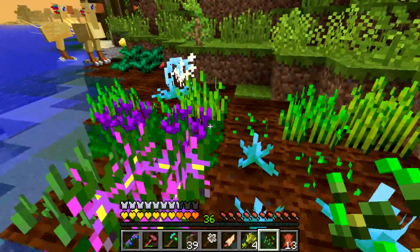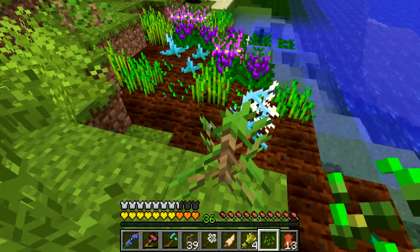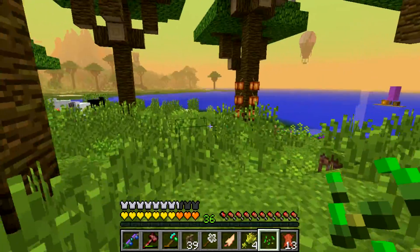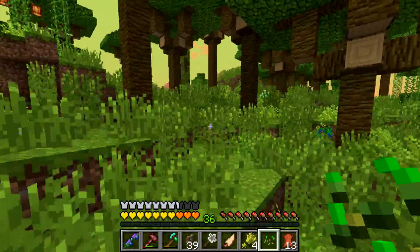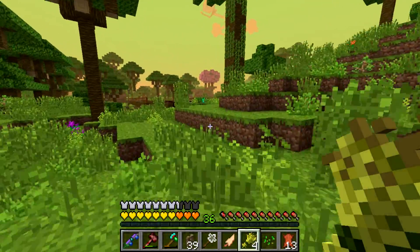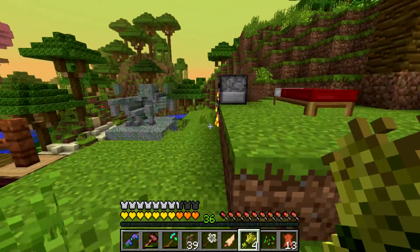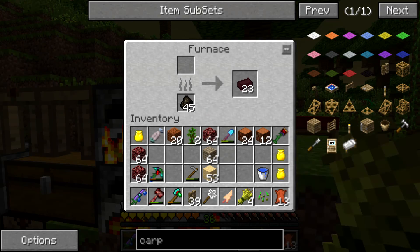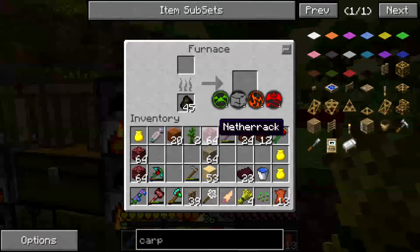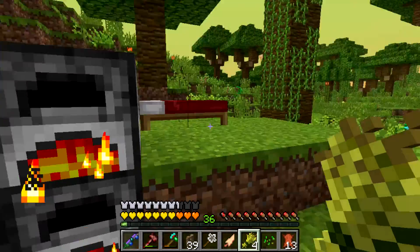So we have ourselves a block here. I don't know, I'm going to go make some bread out of my wheat, and I'm going to cook some pork - not chocobo, I'm going to cook some pork. Just give me the pork. I'm going to cook the pork and I'm going to eat the pork and everything's going to be porky.